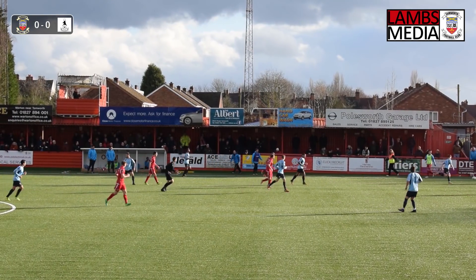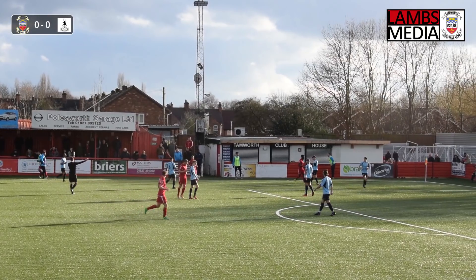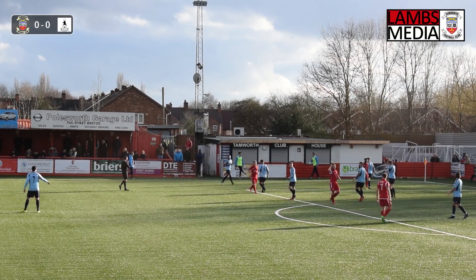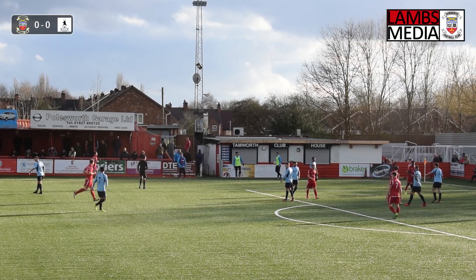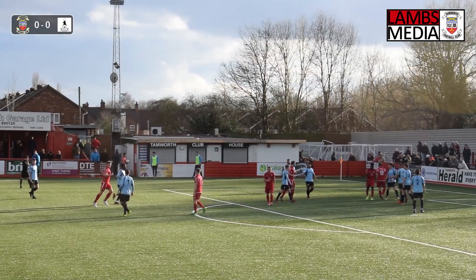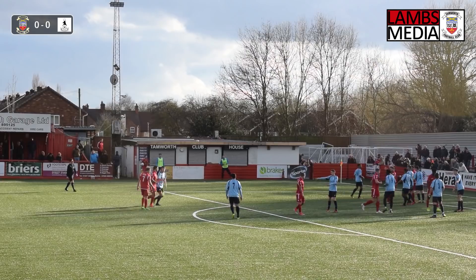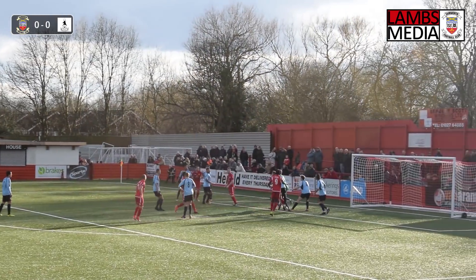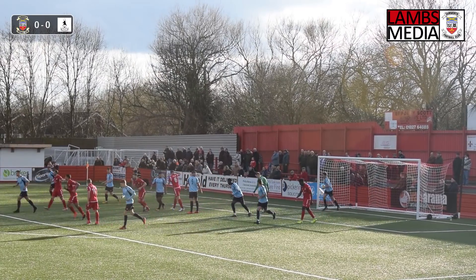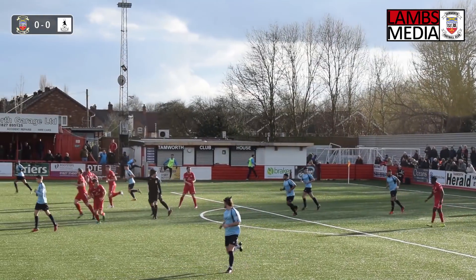So it will be a Tamworth throw - Knights takes it. Asante wins Tamworth another throw off Johnson. It looks like this could be a long throw in from Sharp, as Luke Jones, Kettle all go and join Asante, Breed and Knights in the box. Verma goes in there too as Sharp puts it in. Kettle wins the header - it's gone in but the ref has seen a push or something on the keeper, and it's a free kick to Telford.